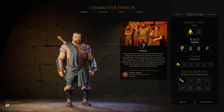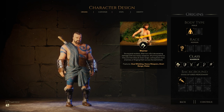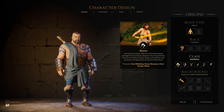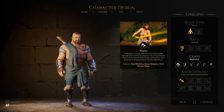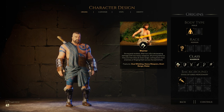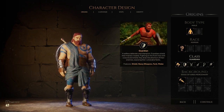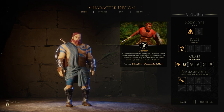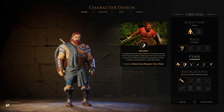I think every race can be every class, but we'll have a look and make sure anyway. First up, classes. Warrior: strong and reckless, warriors inflict devastating damage with two heavy weapons. They shun defense and are merciless at close range, cutting down enemies or flinging them across the battlefield. Features: dual wielding, heavy weapons, short range, and melee. Then the Guardian: selfless defender and champion. Guardians shield their friends in battle, fighting on the front lines with sword and shield, drawing enemy attention. Features: shield, heavy weapons, tank, and melee.